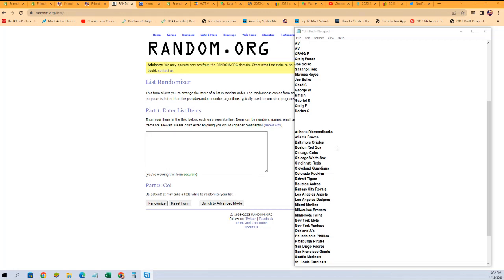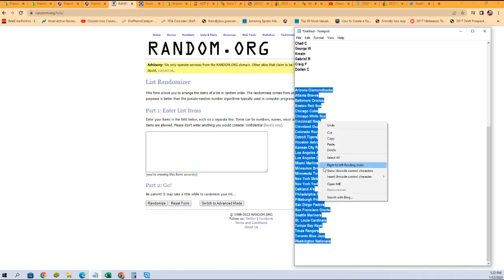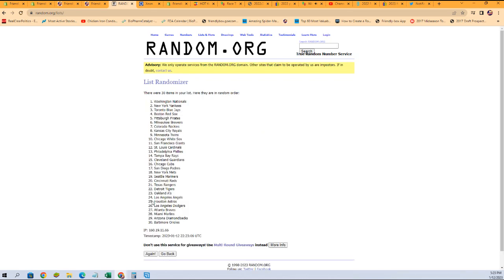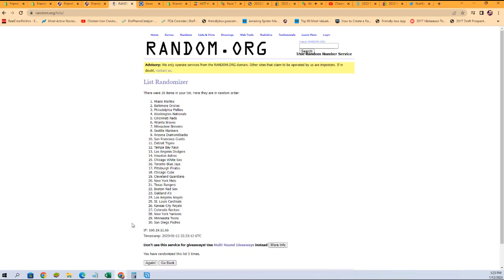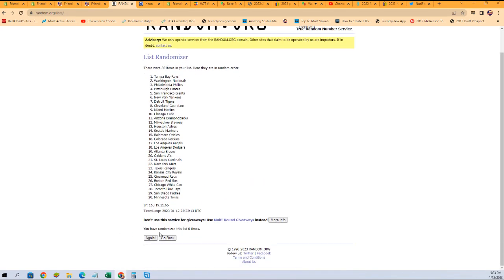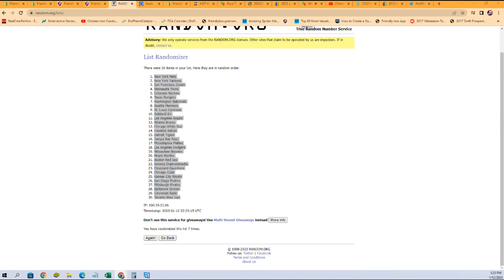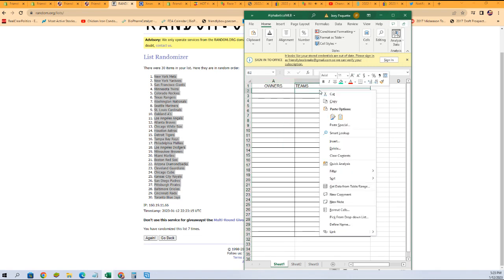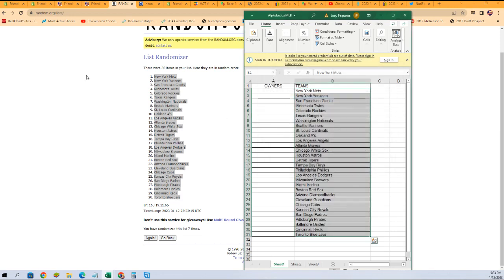For box 101, National Treasure — let's open the first box of the case. Let's take all the teams and get them into the spreadsheet. We're going seven times through — that's our lucky number. We got the Blue Jays at the bottom, the Mets at the top. We're going to copy that and paste it right here under where it says 'teams.'